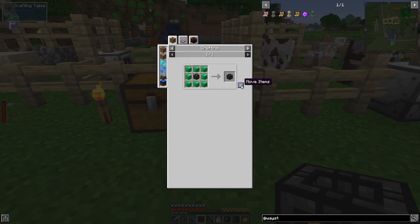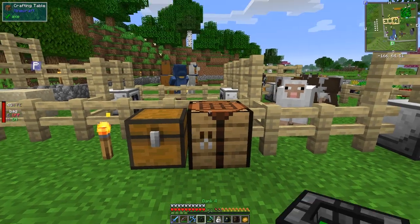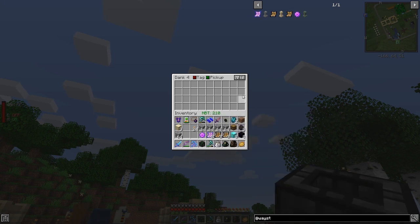The next upgrade uses blocks of emeralds — it starts to get sort of expensive, but not too bad. Let's open up Dank 4 — we've now got four rows of nine.